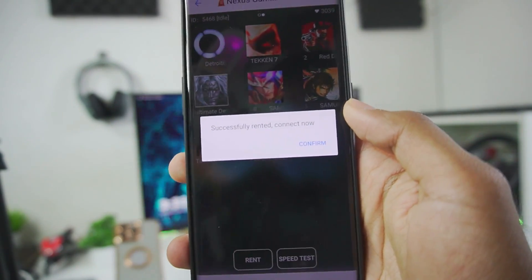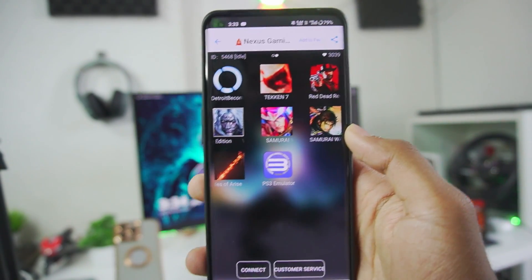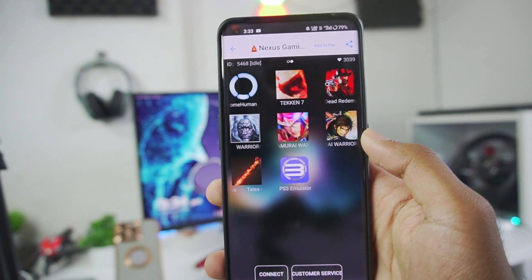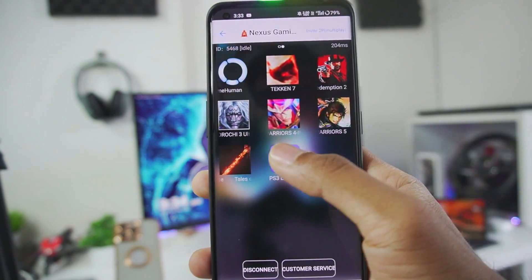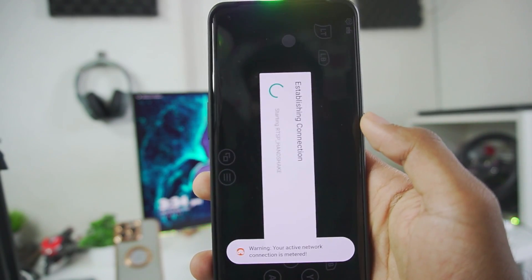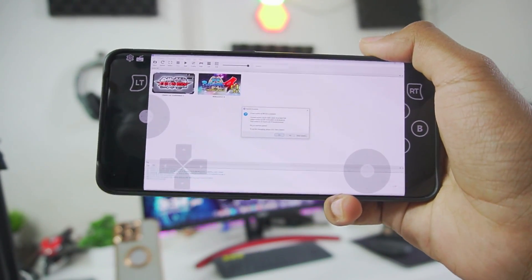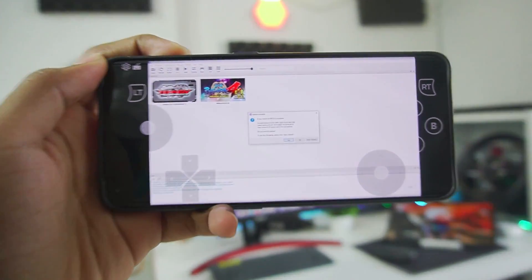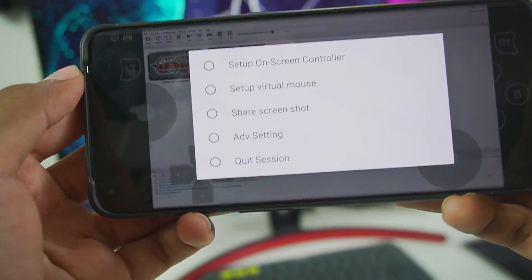It says successfully rented — tap on connect now, then confirm, then continue to connect. You only need a 5G internet connection or stable Wi-Fi — that's the only requirement. After it finishes loading, tap on it, tap on connect again, and it will say connection succeeded. There we go — our RPCS3 emulator has successfully launched on Game CC!